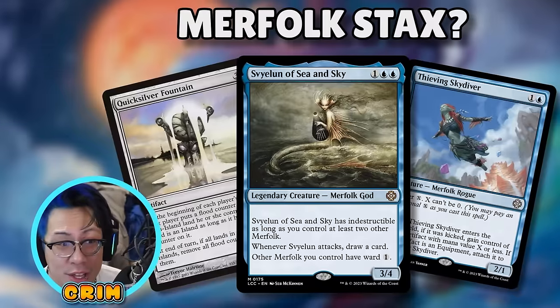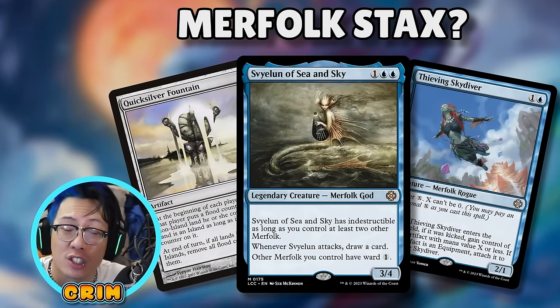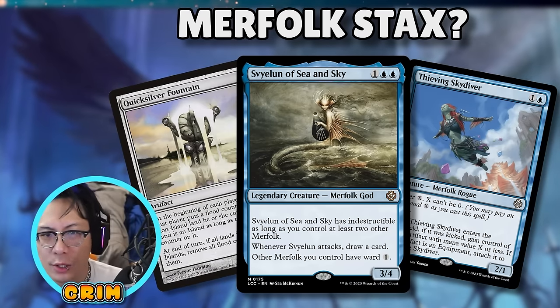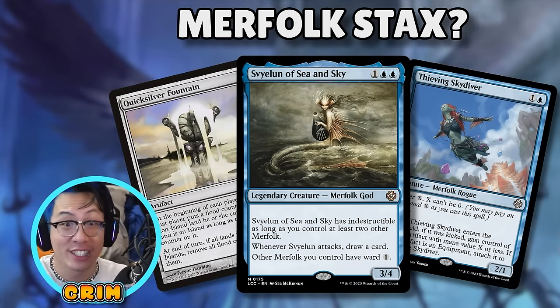What's going to be on the menu today is all of our opponents' mana bases, because we're going to have our opponents swim with the fishes. Our whole deck's point is to turn their lands into islands. So we've got Seize the Clams, Quicksilver Fountain, we're getting island walk, we're going straight to face, and messing with their mana base just a little. It's not LD.